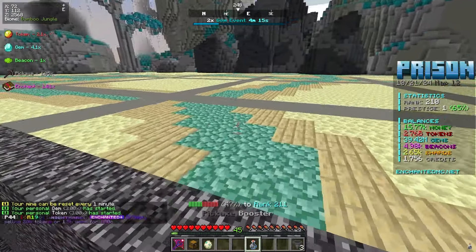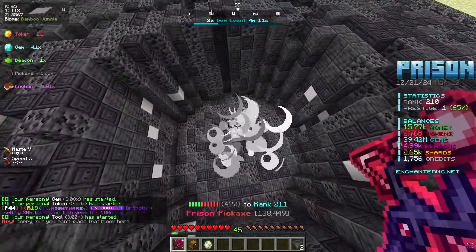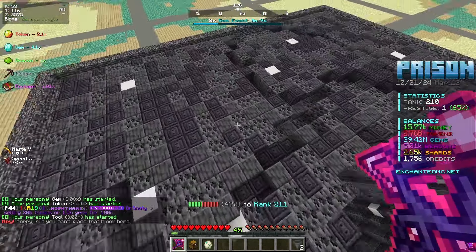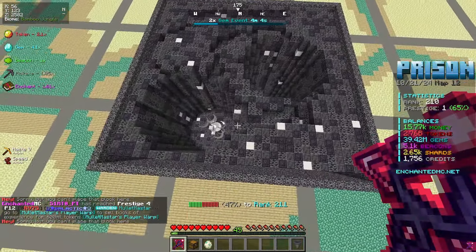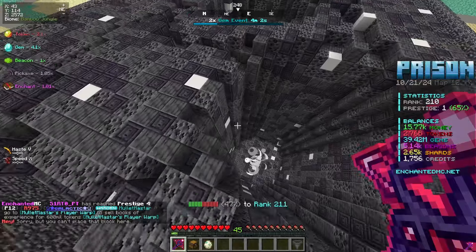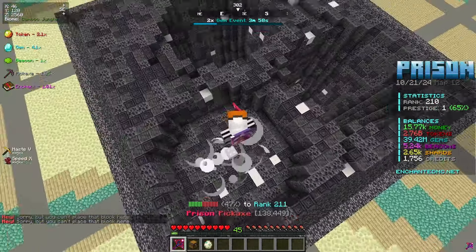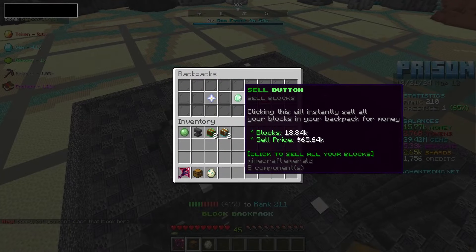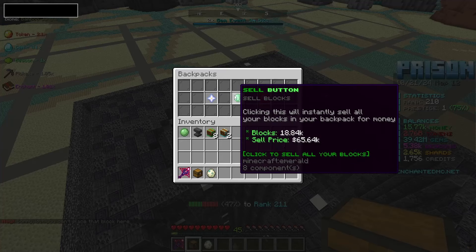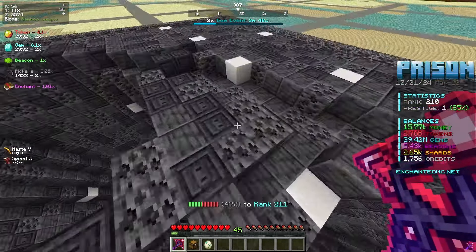I have some boosters lined up, so let's pop those all open and now let's use a seven by seven drill. See how that looks — that does look pretty crazy OP. And we should be able to place like another one right there. That should be making us a lot of beacons. That's actually huge for beacon gain and we can probably put one right there. Now the mine is absolutely shredded and should be making us a fair share of money.